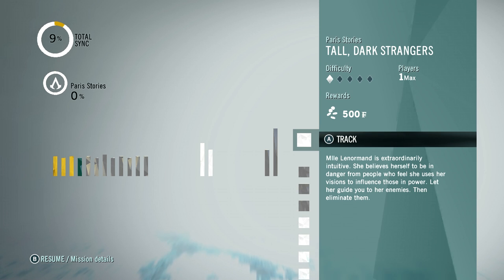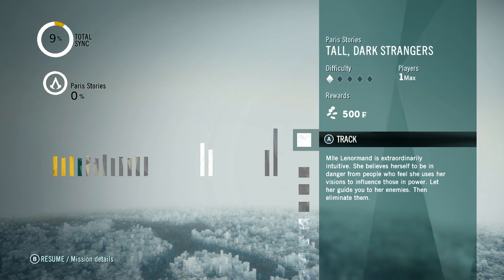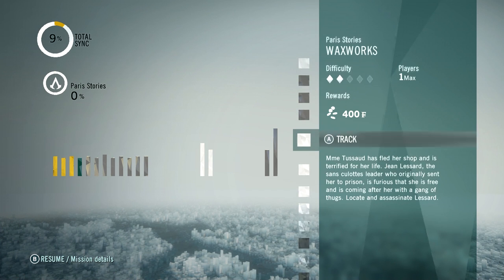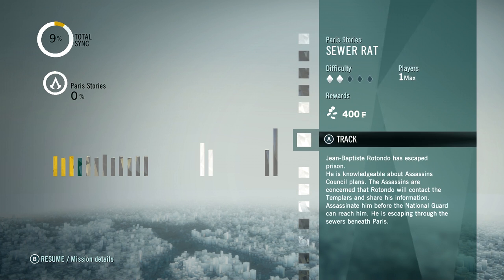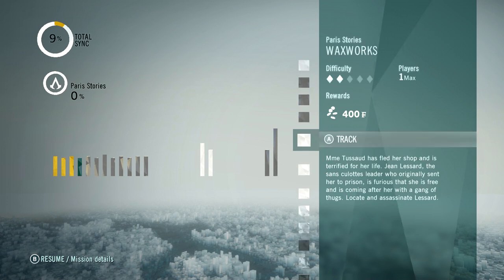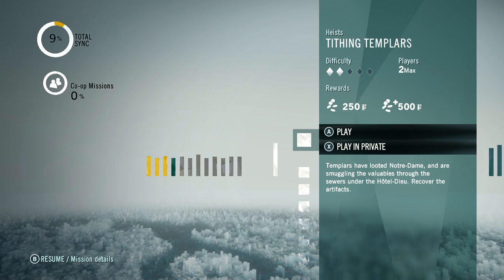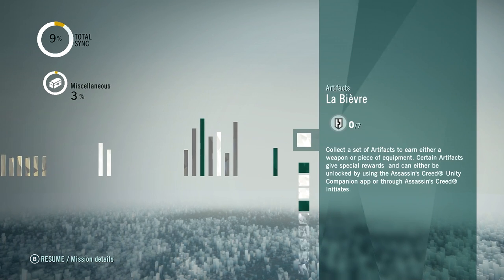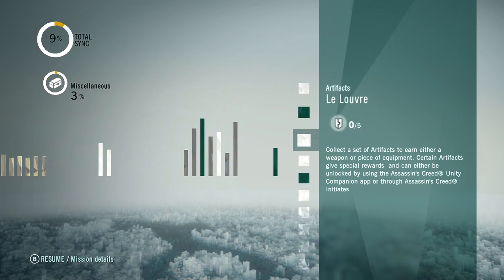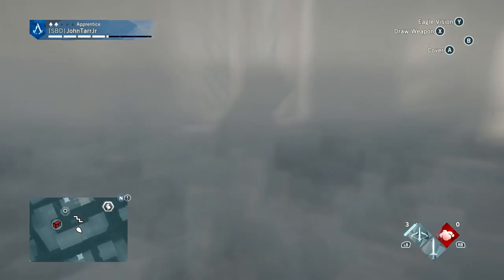This is a pretty similar progress tracker to how it was in previous Assassin's Creed games. All the side quests — Waxworks, Madame Tussaud. She has another quest — this is a series of quests for Madame Tussaud. Collectibles, heists — I haven't done a heist yet. These are co-op missions and I can't do co-op missions until the game comes out, unfortunately. Chests to find, artifacts to collect — and of course they all unlock badass late-game weapons.